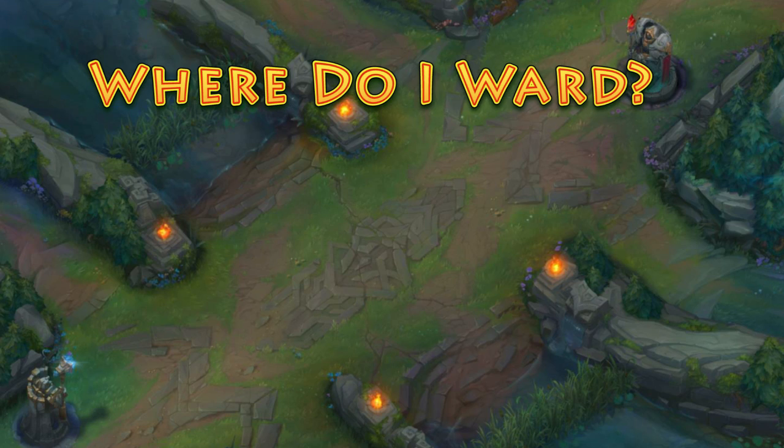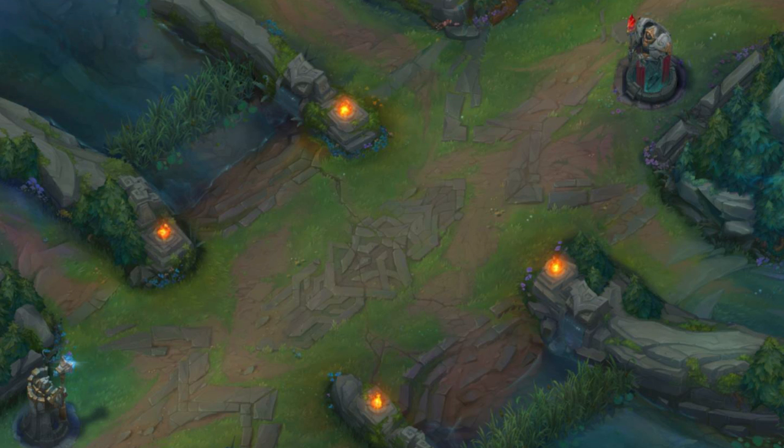Now that we're on the proper map, let's talk about the most important places to place your wards as a mid laner. For starters, the safest and most common wards that everyone places are in the two side river bushes, both above mid lane and below mid lane.